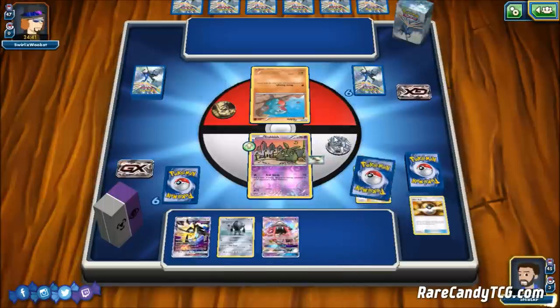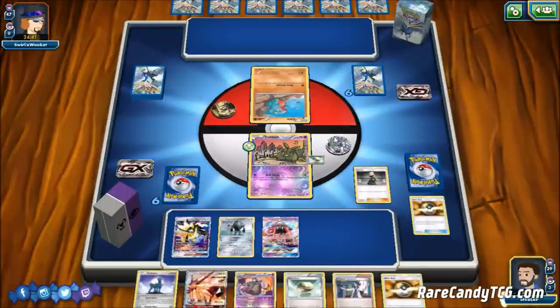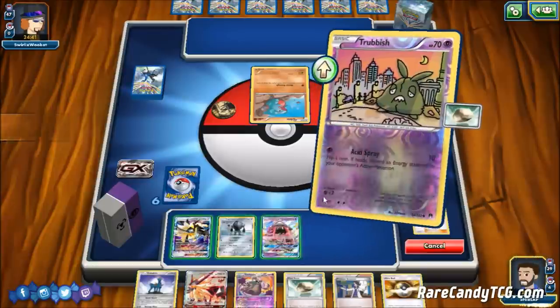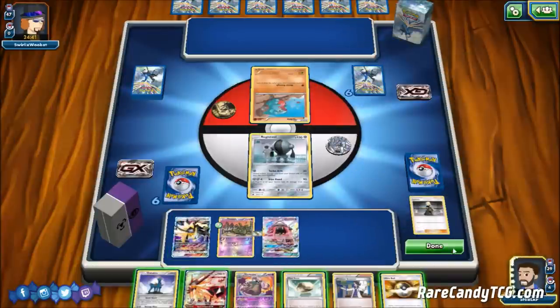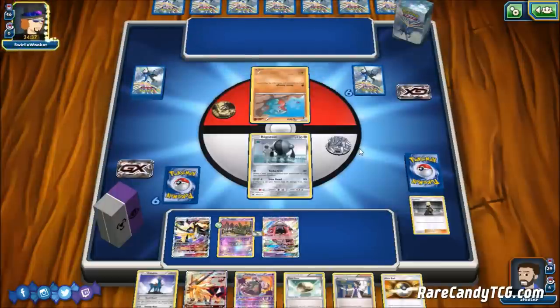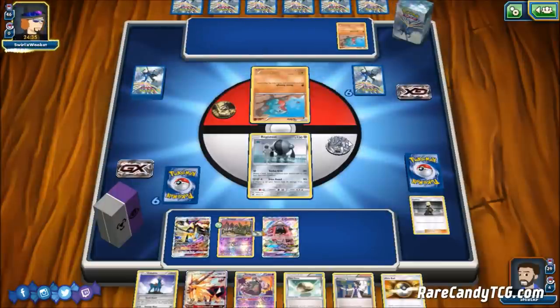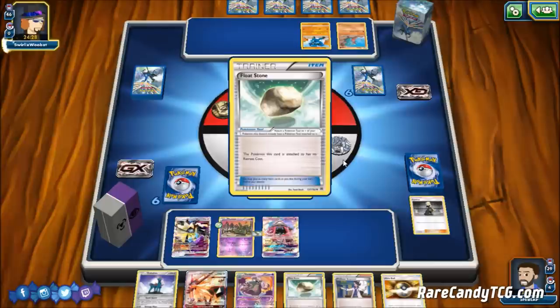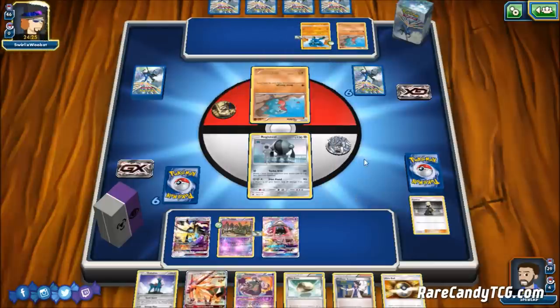We'll grab a Lele and put down the Float Stone. I don't want to Sycamore and discard this Cobalion, and I don't want to bench it yet since it's not good until the late game. We'll retreat into Registeel and pass — we have a good turn lined up next turn even without an energy attachment this turn, since we have Max Elixirs. And as expected, our opponent confirms the Garchomp deck with Lucario in play.